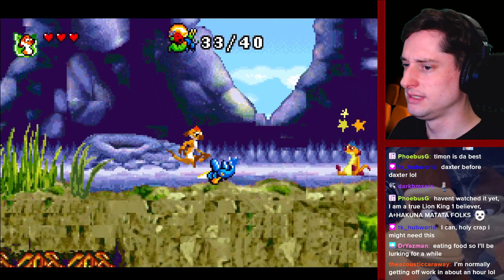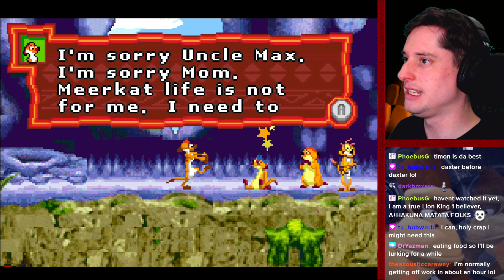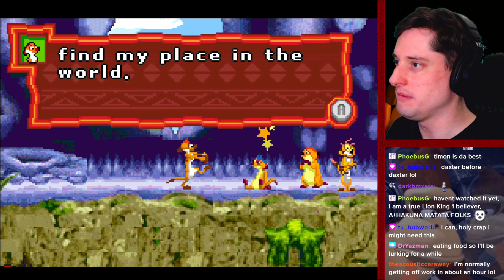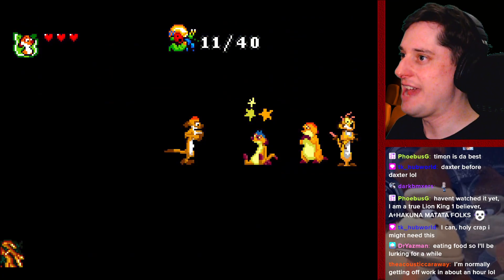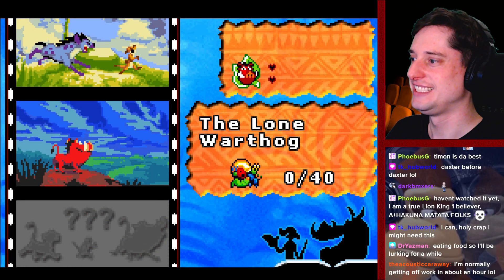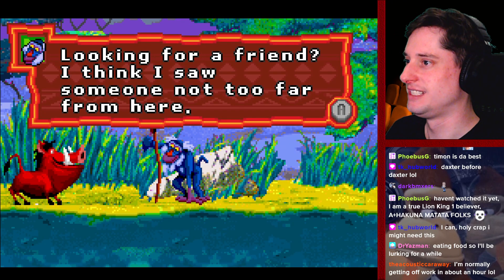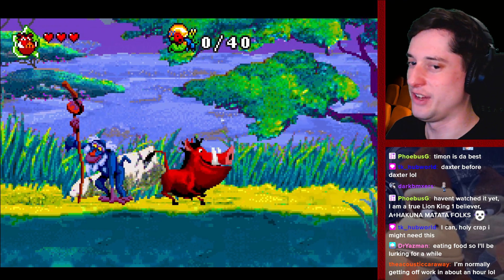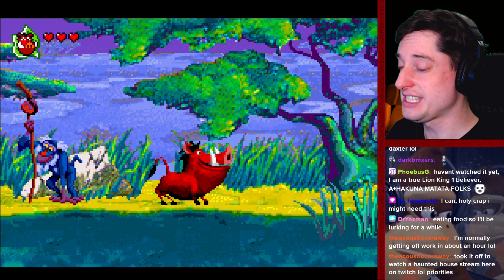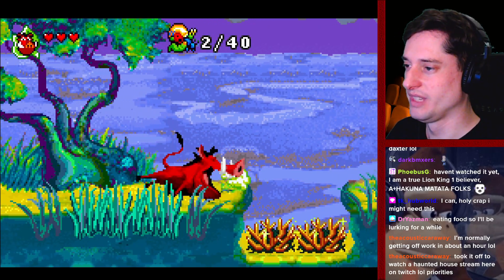I trusted you to be sentry and you let the hyenas sneak up. I'm sorry, Uncle Max. I'm sorry, Mom. Meerkat life is not for me — I need to find my place in the world. Now to dance! Look at him trying to approximate the movie story. I wish I had a friend. And now I'm Pumbaa! Took it off to watch a haunted house stream. I'm taking a day off from work this week to play horror-themed games. We're gonna be playing Land of the Dead: Road to Fiddler's Green for PC, Illbleed for Dreamcast, Destroy All Humans for PS2.